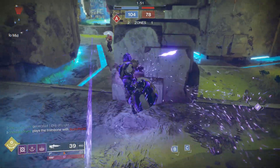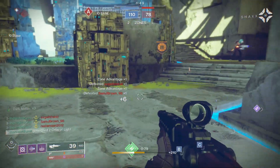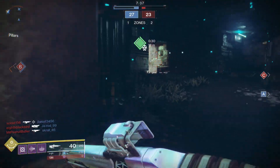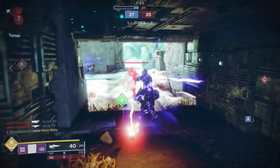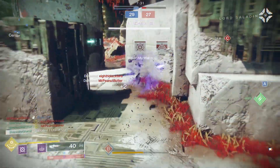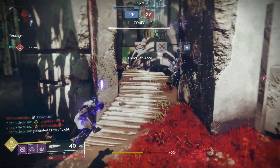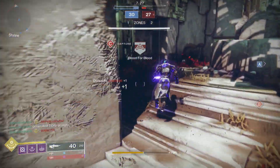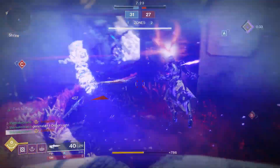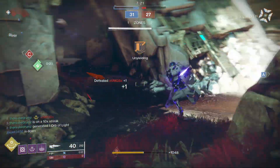I highly recommend you snag some super regeneration mods from the Gunsmith if you can. The Baron's armor also drops with super mods already attached — that's what I have on my helmet and chest piece. Get five of them on and you'll get your super at least three or four times per match, if not more. You get it so quick, as you'll see throughout the footage.